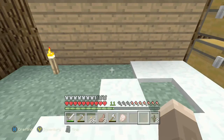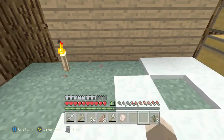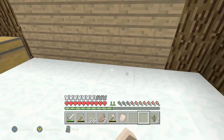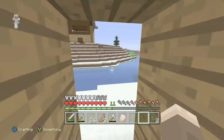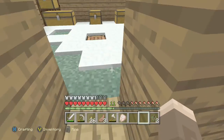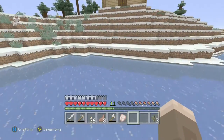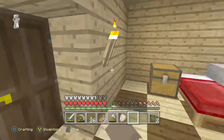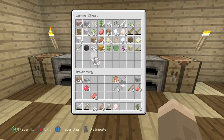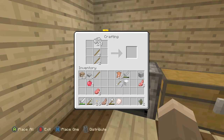Double chest here, double chest on these two blocks, double chest here, and double chest there — that should be pretty sufficient storage because I don't think I'm going to fill that up very soon. I don't have a shovel on me so I should go make one of those, and while I'm there make an iron axe. I have my 20 iron — just gonna take that out.